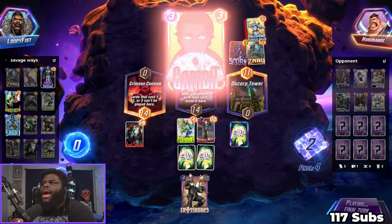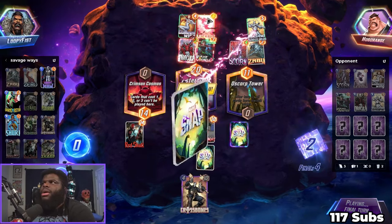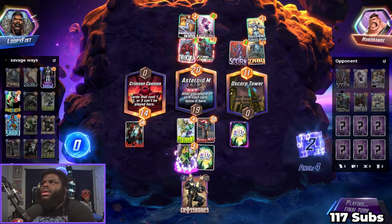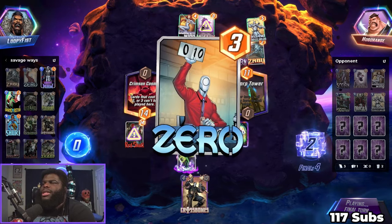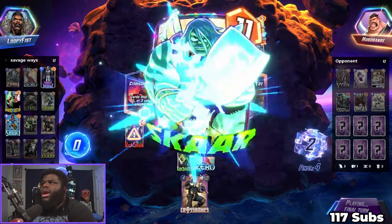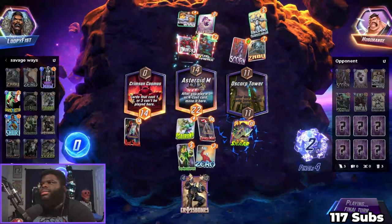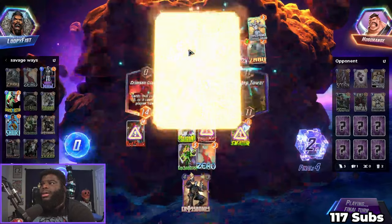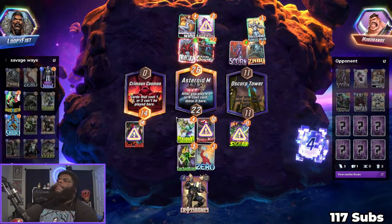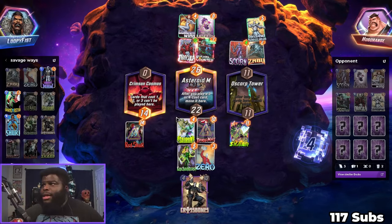I'm adding five power but not only that — I'm getting rid of his eight power. What is Dracula gonna hit? That's the big question. Apocalypse — and we lose? No, we win on tiebreaker! It's hip to be square.